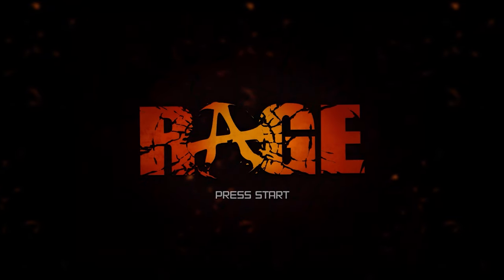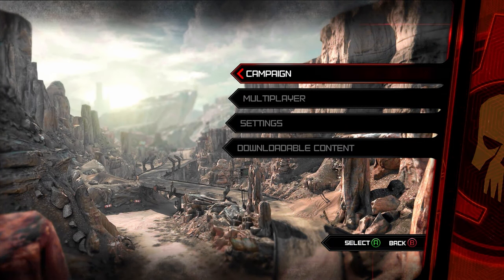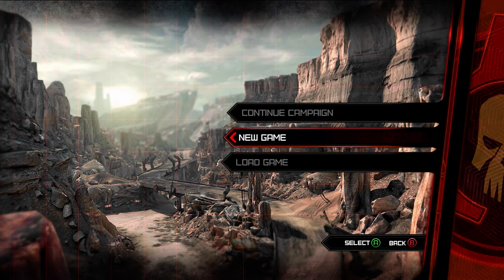Rage is a first-person shooter set in a post-apocalyptic landscape in which you drive a quad bike around a desert environment, shooting people in the face with extreme prejudice.